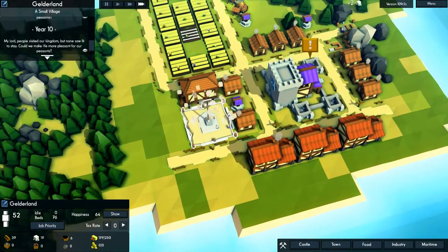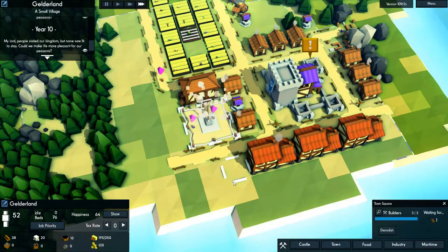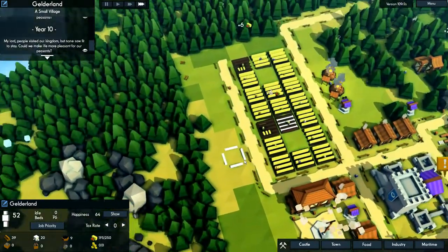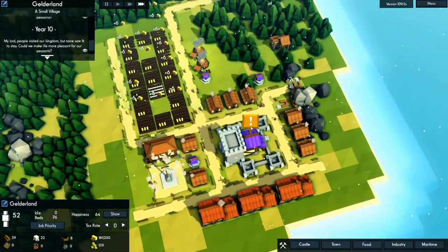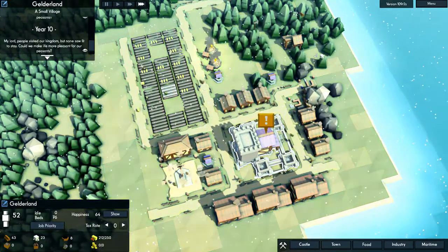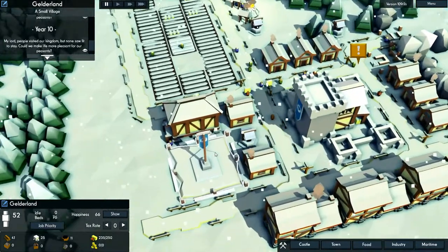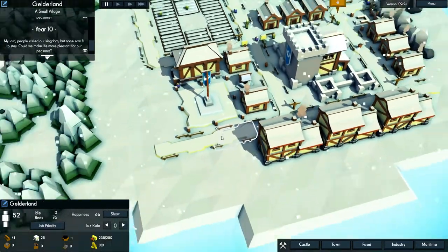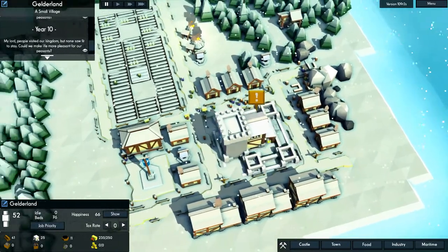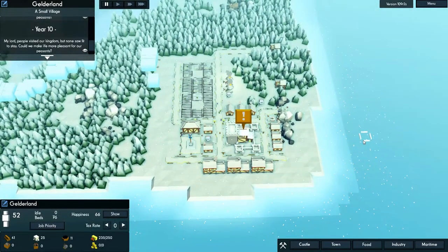All right, we'll wait until this is done — just needs one more piece of wood. Come on, one more. Yay, we have our town center up and running! Ah, it's facing the wrong way. Oh well, that's fine. No big deal. But guys, I think this is where we're going to go ahead and wrap this first episode of Kingdoms and Castles up.